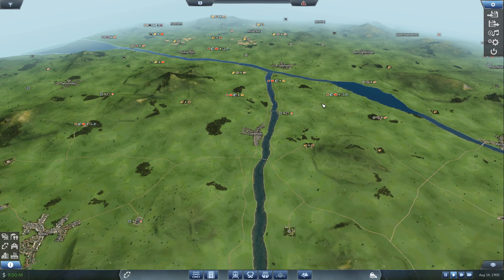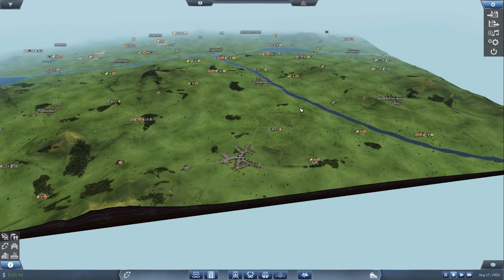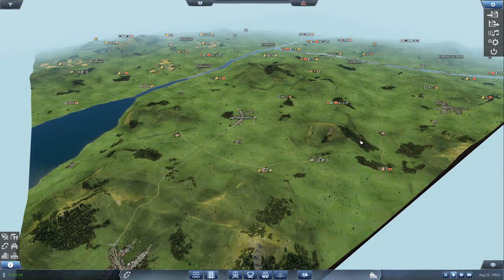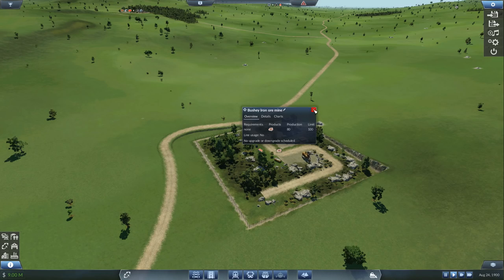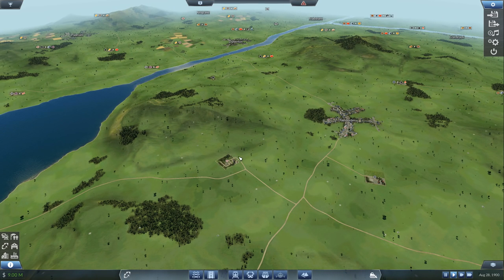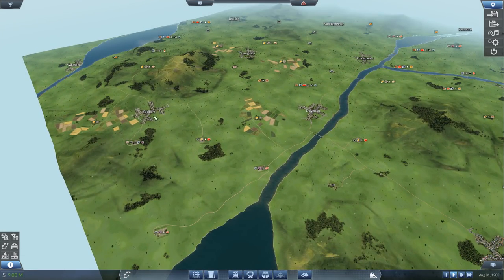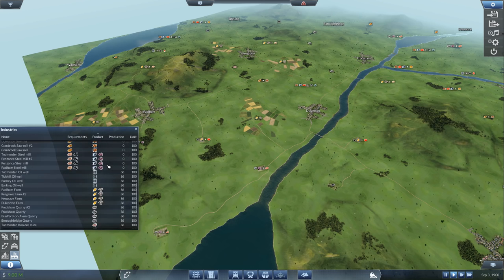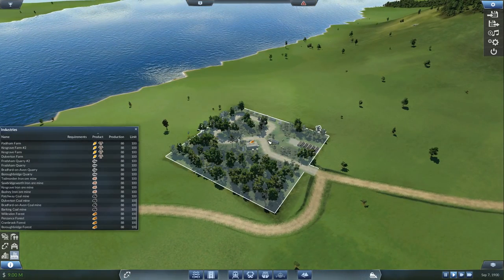Now what I normally do - I've been playing a few of these games to get into the idea of how it works - is we want to start off with something that's going to make us a decent amount of money. There are a few things that produce but don't need anything. One of those is an iron ore mine, but I'm looking for one that produces wood. Here we go - let's go to a forest. A forest will just produce wood.